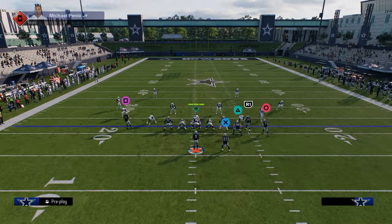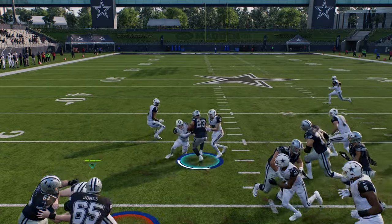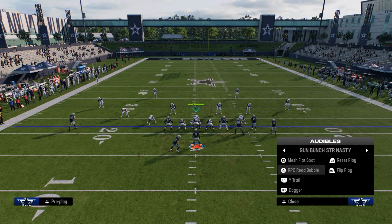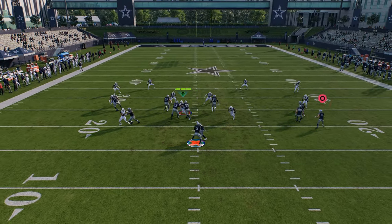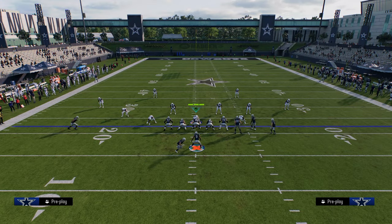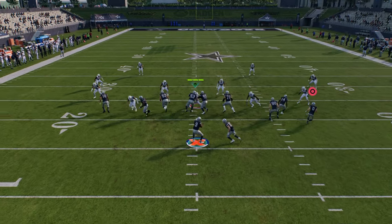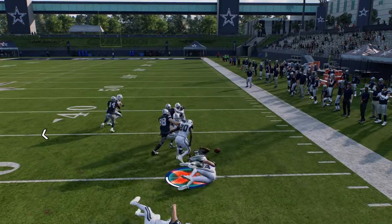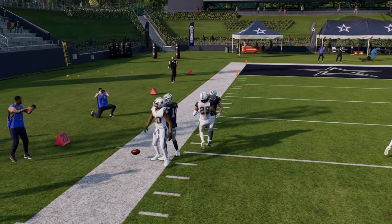RPO Read Bubble is your main little run play. You can always look to the right side to see if the bubble screen is open. If not, the game will automatically hand off to the running back. If you hit X on PlayStation or A on Xbox, you can keep the ball with your quarterback as a read option. If the defender stands up, hand it off; if he crashes down, keep it as a QB read option — though you'd want to slide or play on conservative.